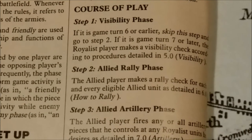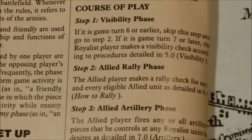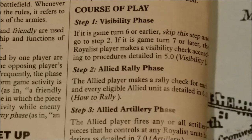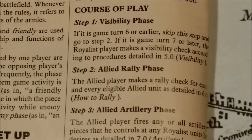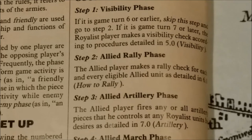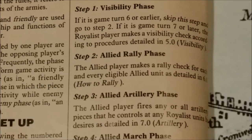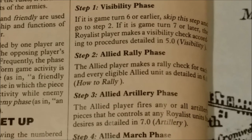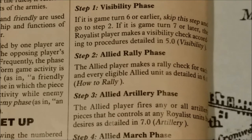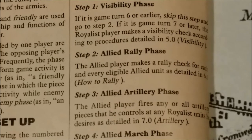This is a brief example of the course of play. Step 1 is the Visibility Phase — if it is game turn 6 or earlier, skip this step and go to Step 2. If it is game turn 7 or later, the Royalist player makes a visibility check. Then we have the Allied Rally Phase, where the Allied player makes a rally check for each eligible Allied unit. Units must attempt to rally if at all possible. Then we have the Allied Artillery Phase, where the Allied player fires any or all artillery pieces that he controls at any Royalist units he desires.